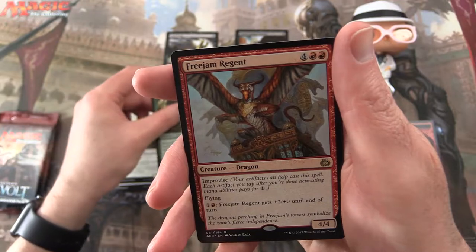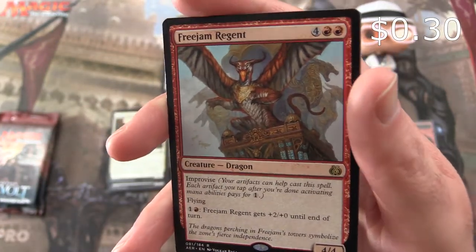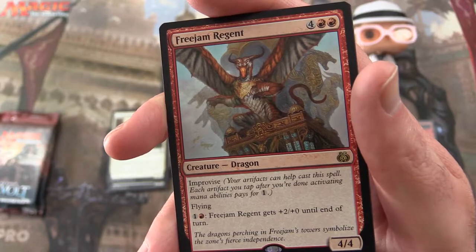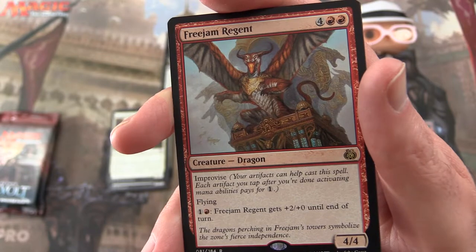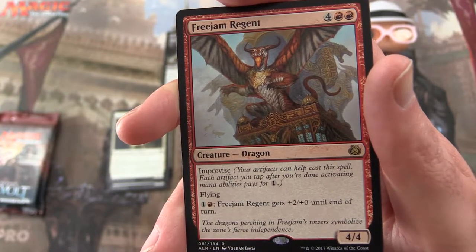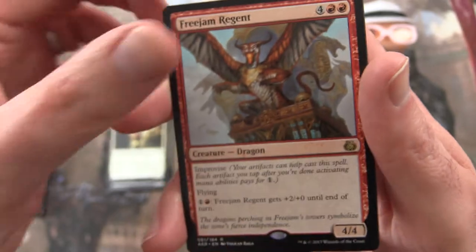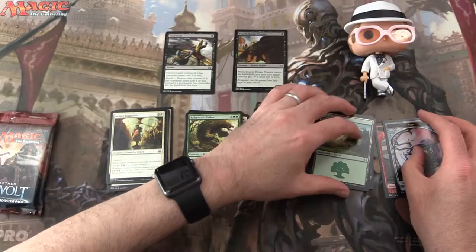And the rare is a Freejam Regent — what the heck? I don't think I've seen this one before. It's a Creature — Dragon, a 4/4 for 6 mana with Improvise, so you can use your artifacts to help cast it. Flying, and pay 1 and a Mountain — he gets plus 2, plus 0 until end of turn. Very nice Dragon there. And a Forest and a Servo token.